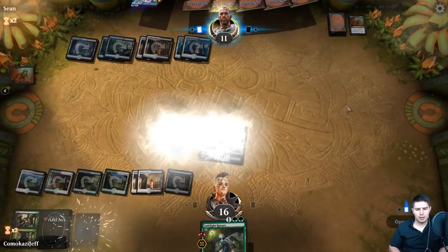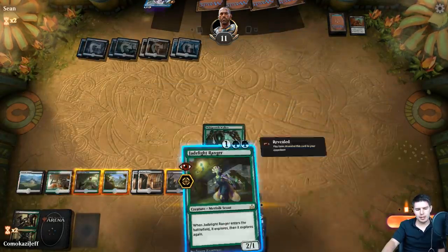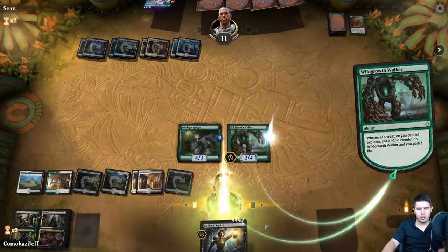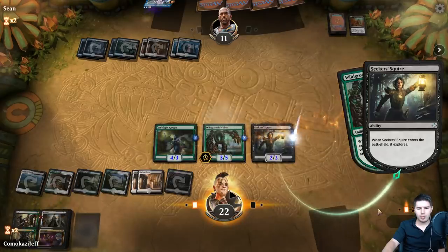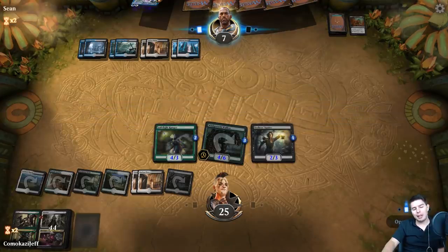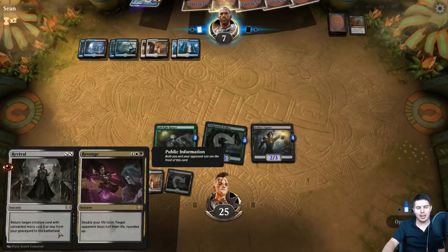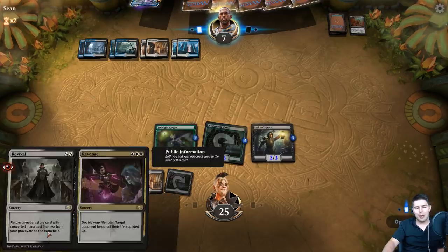Cry of the Carnarium - that's rough, and now they're exiled. We get to play our Jade Light Ranger and swing in for quite a bit here. Jade Light Ranger - let's just hope they don't find Kaya's Wrath. Seeker Squire - this gets to bring back any creature we want. On the library, we get more counters, swing in for four. If they don't have a Wrath here, we could actually have lethal with the Revenge side of this as well, which is really fun. If we get them down to one and Revenge, you get to kill them. With counters though I'd probably try to go for the Revival instead.